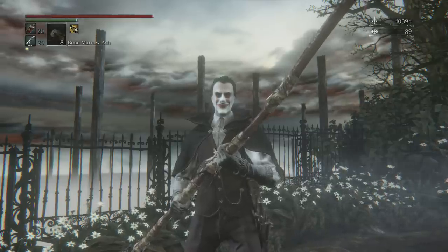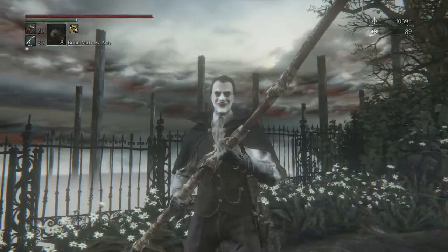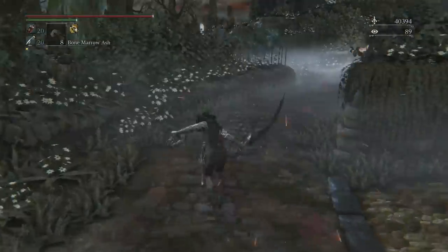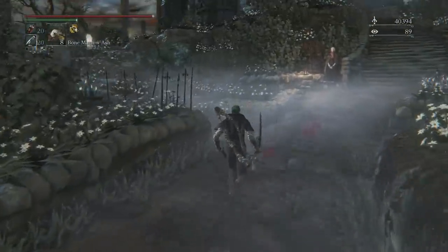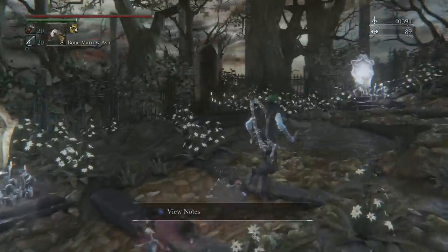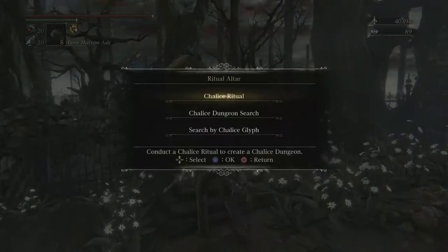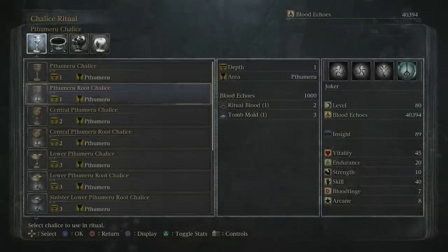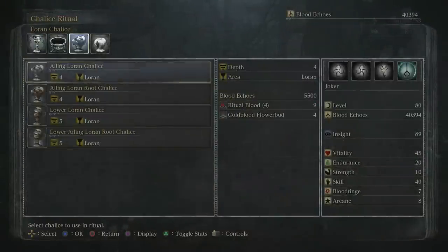Yo, what is up everybody — jump in here and I am back with my chalice dungeon run full of blood. Alright, we need to start up another chalice dungeon. In our last episode we completed a depth three with a whole bunch of the offerings, or at least two of them. Now I was looking through some of these and I was trying to figure out well, what do I want to do next, because here's a problem.